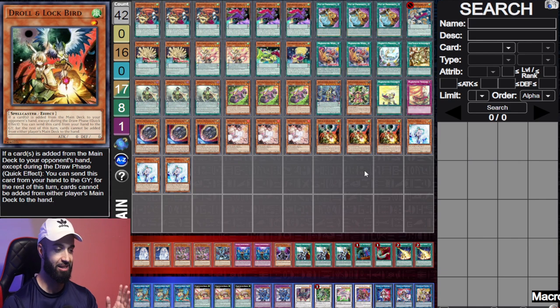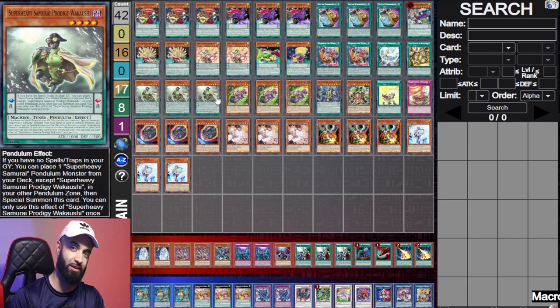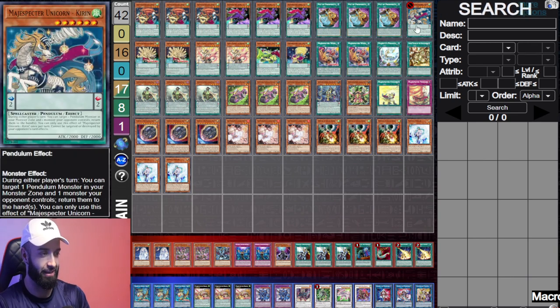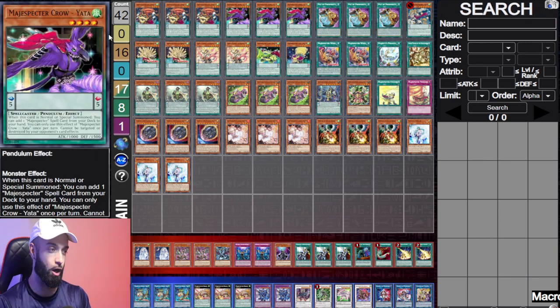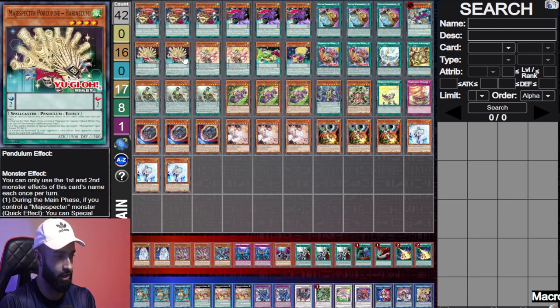Post side deck, this deck plays 17 hand traps — these 12 you see plus these seven. You can't really main Imperm unless you side out Super Heavy Samurai, because Imperm hurts Super Heavy Samurai. That's what we side Imperm for. The way we build this deck is nine one-card auto wins — it's one card, four interruptions, full combo.